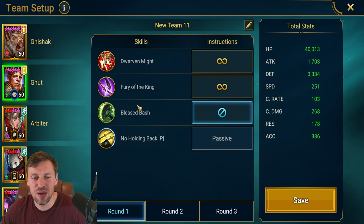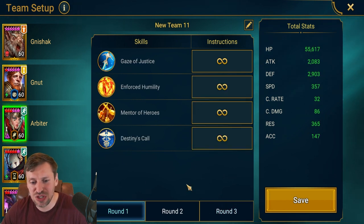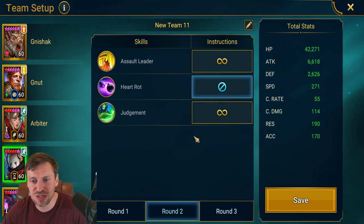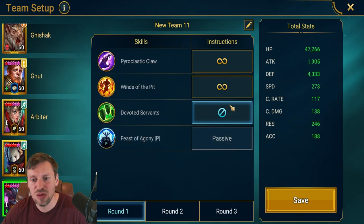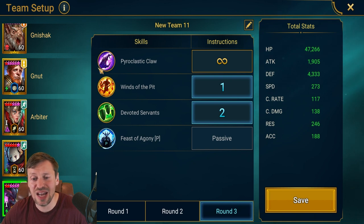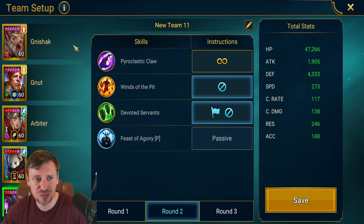For G'Nuts: A3 locked out on round one, locked out again round two, and we want it prioritized on the boss. We're not going to use Fury of King. Arbiter can do what she likes on round one, second round lock it all out, round three lock out her A2 — A3 first, then A4 last. Astralith: do what she wants, lock out bombs on the second wave, then prioritize those bombs on the boss. Helicat: lock out A3, try to open with A3 for survivability then take it off — A2 first, then the shields. Make sure A2 is on here or things can go wrong.